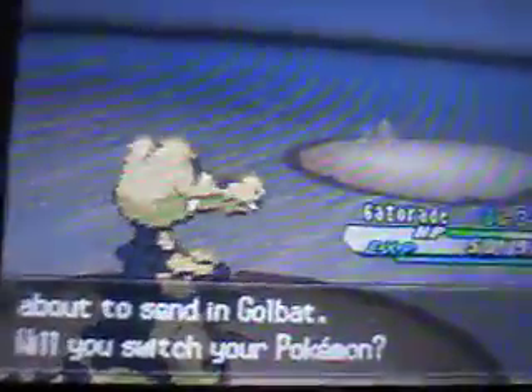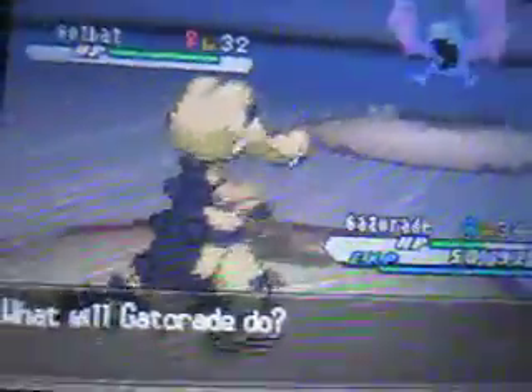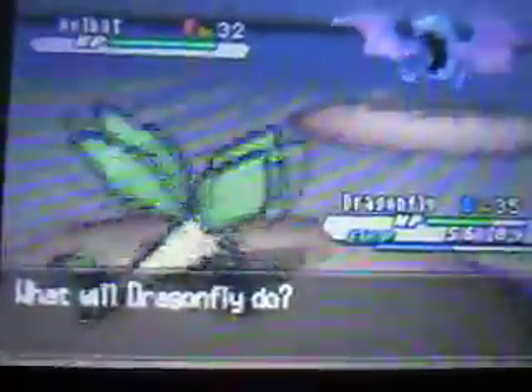Gatorade, why didn't you grow a level? Well, whatever. Why are we missing all the time? It's just going to confuse me. Let's go to Dragonfly and go for Rock Slide, which I think is more accurate than Rock Tomb. Hopefully I'm faster than it - which I am - and hopefully this will take it out. It doesn't quite take it out, so another Rock Slide does it. And Gatorade grows a level, which is really cool.